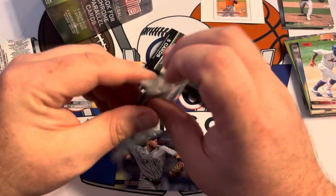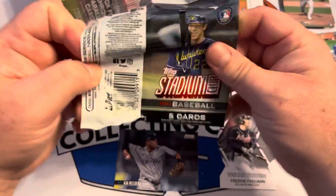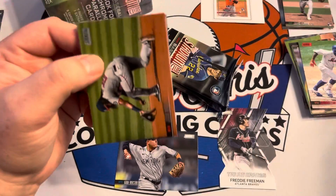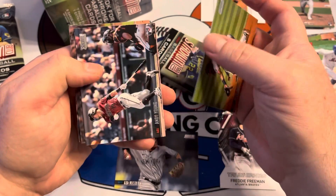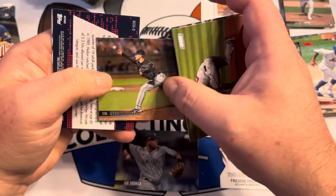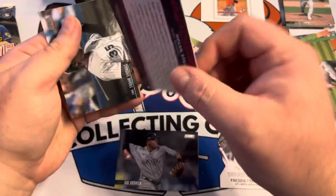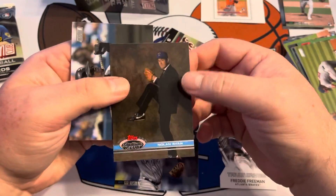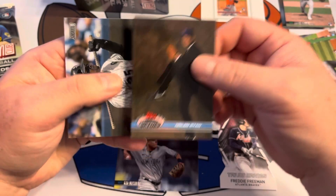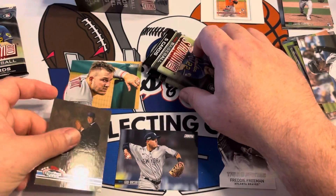Looks like we only have three packs left — we only get five packs. Josh Bell. Andy Young. Ryan Castellani. Oh, we got a Nolan Ryan here — oh nice! It's a Nolan Ryan throwback — Nolan in his tuxedo. Followed by Frank Thomas. That would have been hilarious if it was Robin Yount following up Nolan Ryan.